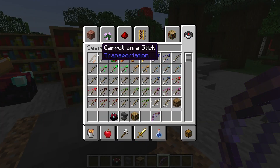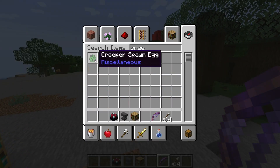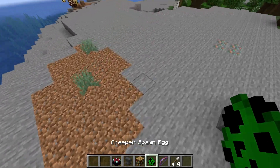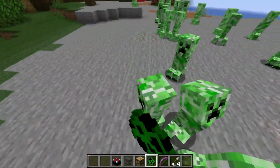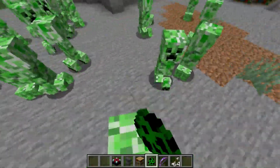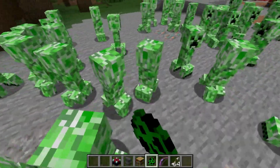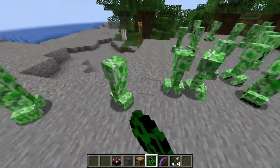Now let's get some arrows, and then I'm going to place down a ton of creepers here, just because we need to use them for testing. Here's a bunch of creepers — lots of creepers. This would be so dangerous if I wasn't in creative mode. So dangerous.